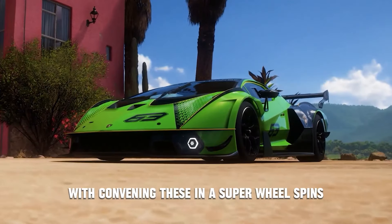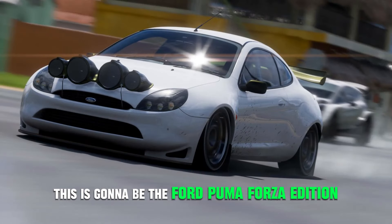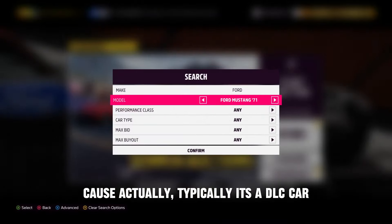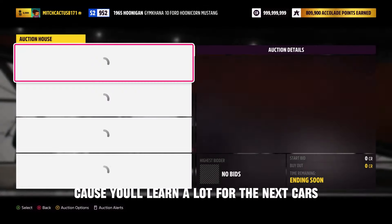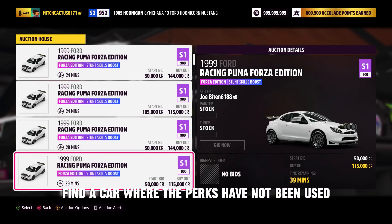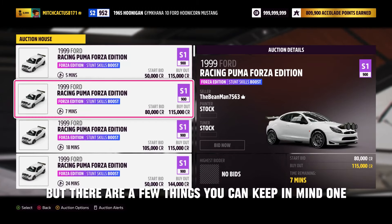There are a couple of ways you can convert skill points into super wheel spins. The first car you can use for this is the Ford Puma 4th Edition — keep in mind you can only use this car if you have the ultimate edition of the game, as it's technically a DLC car. If you buy one of these cars and the person who listed it has already used the perks, you will not be able to use them again. So it's very important to find a car where the perks have not been used.